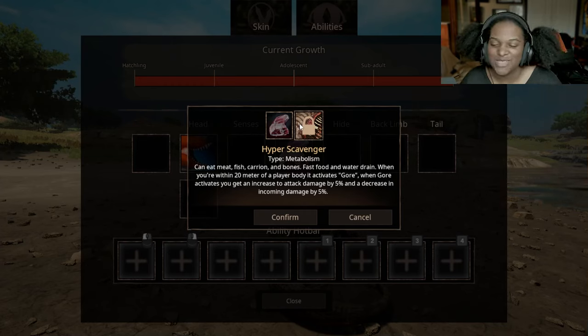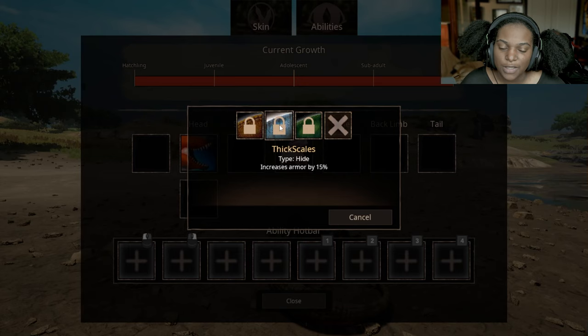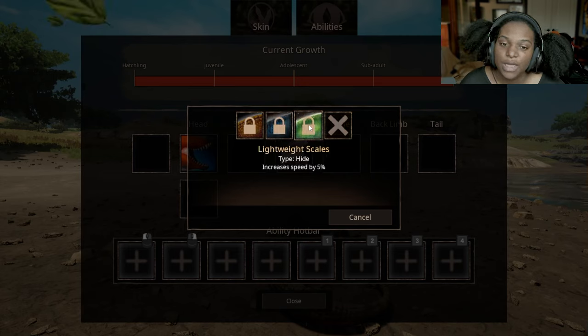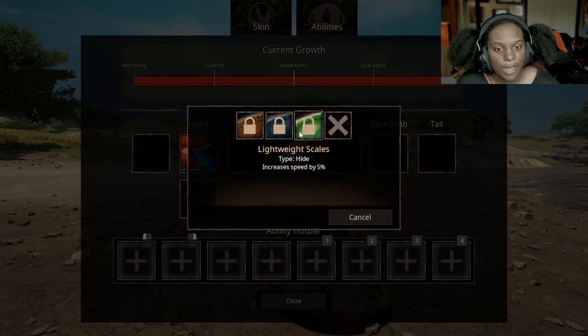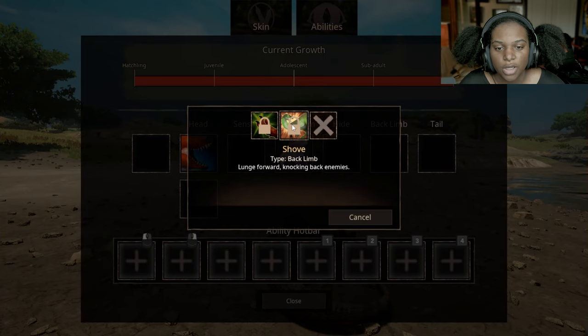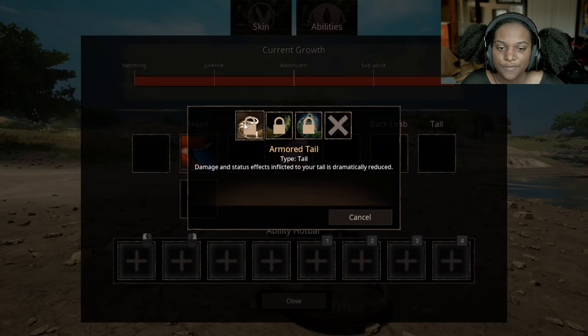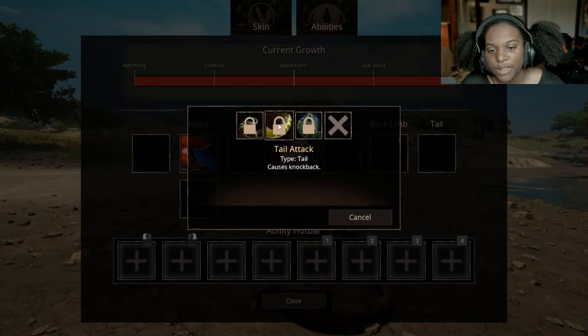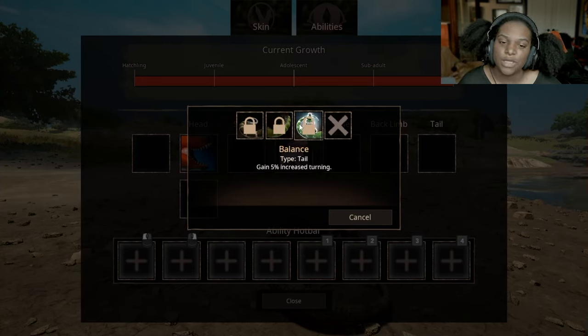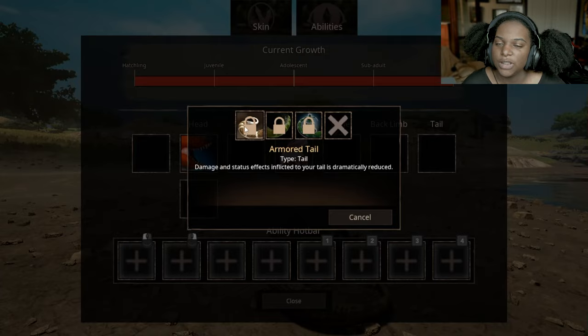They really want you to steal bodies with this Serato, which is really cool. Hide: Resilient Scales increases bleed and venom healing by 30%. Thick Scales increases armor by 15%. And then Lightweight Scales increases your speed — thankfully, no drawback on this one. Back limb: we have Kick, a kick attack that causes high damage. And then Shove — lunge forward, knocking back enemies. I never really used shove too much when the official Serato had it, but we'll see how it is here. For our tail, we have Armored Tail — damage and status effects inflicted to your tail is dramatically reduced. Tail Attack causes knockback. And then Balance — gain 5% increase in turning. Considering how good our turn is already, I'll probably do Armored Tail instead.